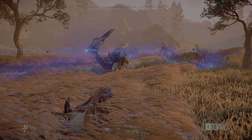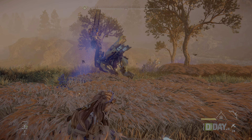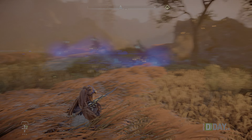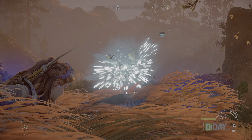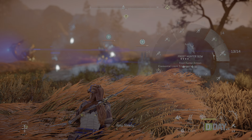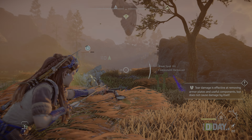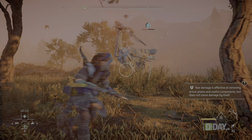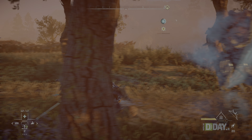Le macchine sono anch'esse molto più dettagliate e avvicinandoci ad esse possiamo scorgere ogni minimo particolare dei loro componenti, dettagli prima impossibili da cogliere nel primo capitolo. L'HDR dà sicuramente una marcia in più all'immagine, facendo spiccare gli effetti di luce artificiale prodotti dalle macchine, il lens flare e le luci abbaglianti durante i combattimenti. Come in Zero Dawn, anche in Forbidden West è fondamentale conoscere le macchine e imparare a staccare componenti dal corpo, poiché servono per aggiornare armi e armature.